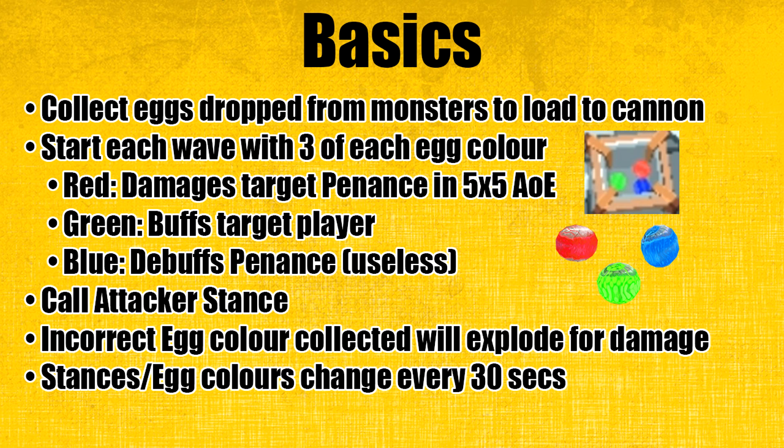The collector will then call stances for attackers. You can use the horn of glory in your inventory or use your HP abilities to call. It's either aggressive, balanced, or defensive. When collecting eggs, you must collect the correct egg color or they'll explode for damage. On the top of the screen, you can see the attacker's stance changes as well as the egg color changes. It'll flash every time a change occurs, and that happens every 30 seconds at the same time.